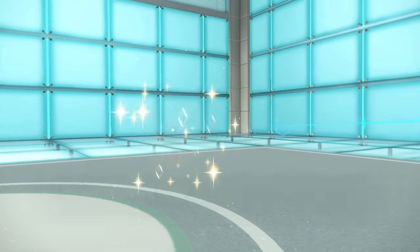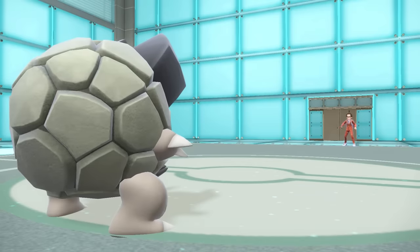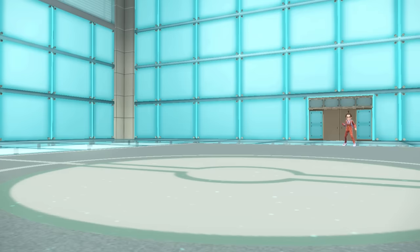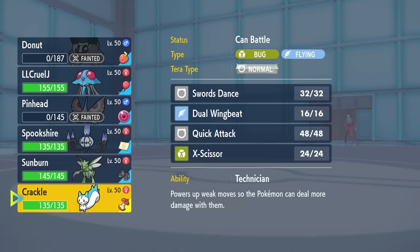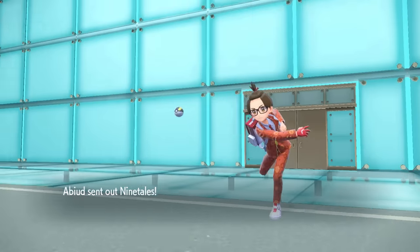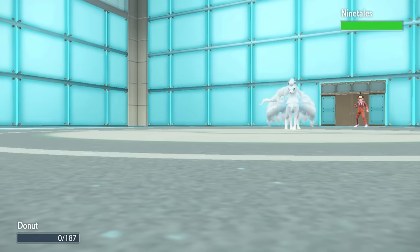We also knock ourselves out just by touching it with Counter — Rough Skin takes care of me. I didn't get to use my Custap Berry on the Alolan Golem, but I'm pretty fine with that. We now have an empty battlefield.